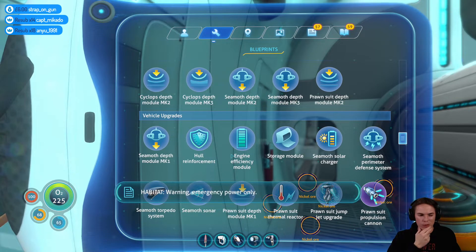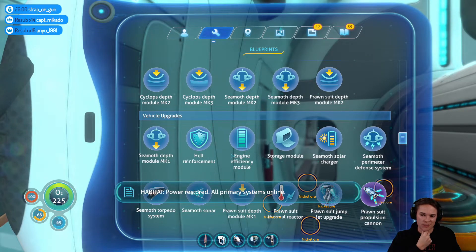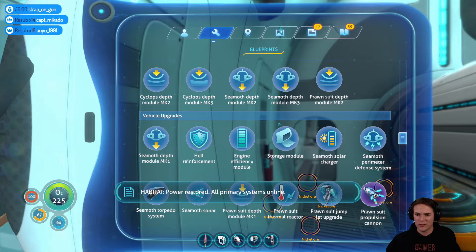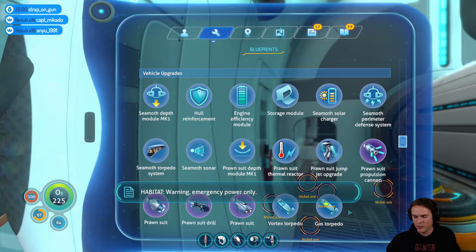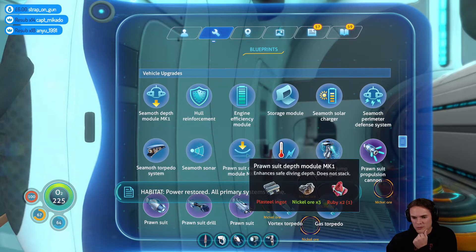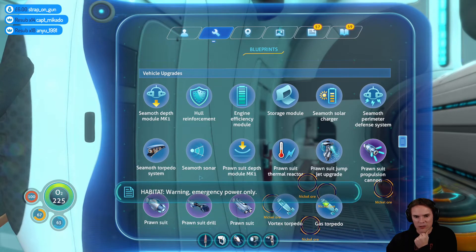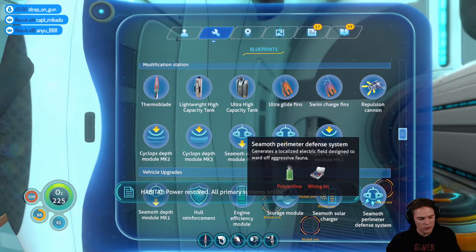Should I build a base down here or try to build a moon pool? I can get the resources from around here — I should have enough titanium. I need to basically build an extra Cyclops mark one. I'm going to need to build a moon pool to build that, and also to get the Cyclops mark one. Do I build the Cyclops mark one in here?